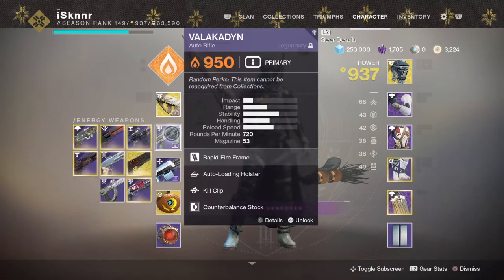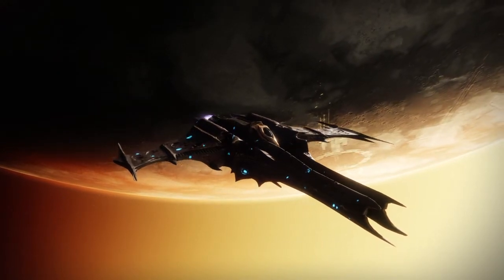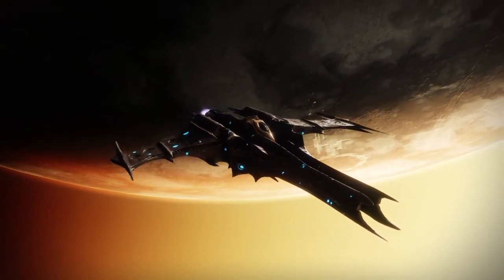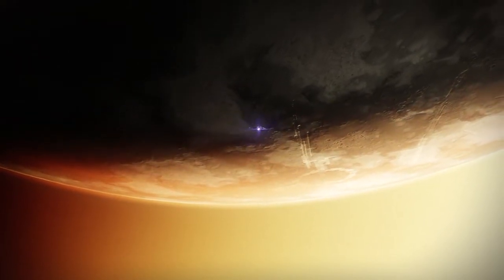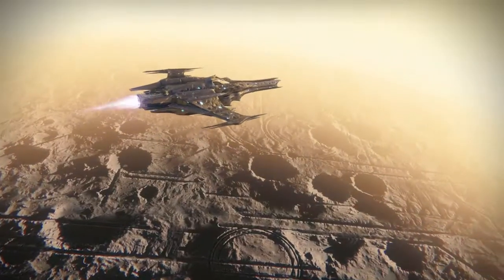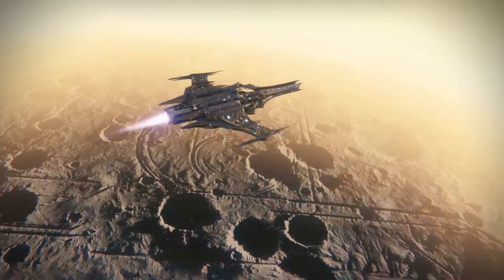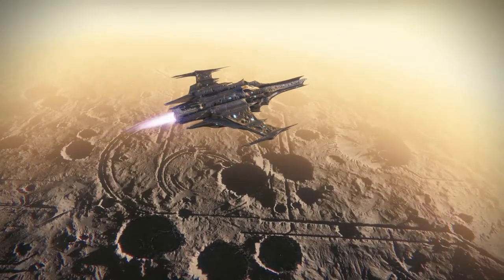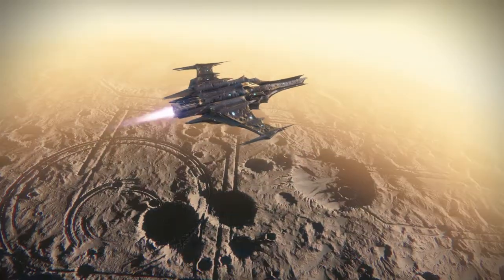We have an auto-loading Kill Clip Valakadin with Ricochet Rounds, so we'll try to use the ricochets when we can. But if I run into a Recluse, this is just going to be a Vigilant Swing video — which is probably what'll happen anyway — because Valakadin is really hard to use as an anti-ape weapon. It's hard to do anything against a shotgun or Recluse, so this will be a little more difficult to run.